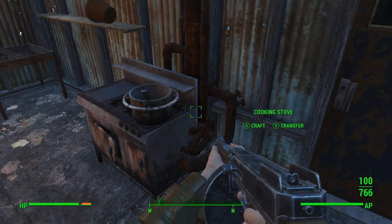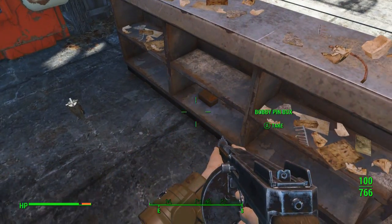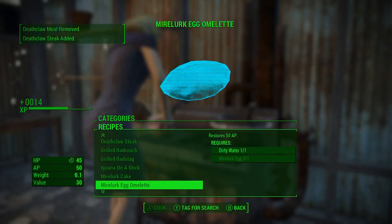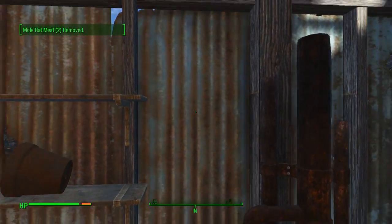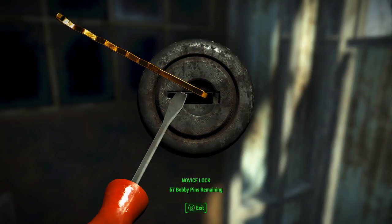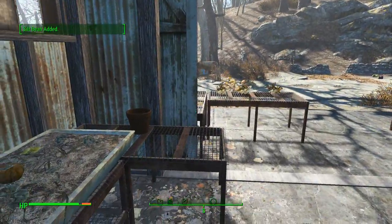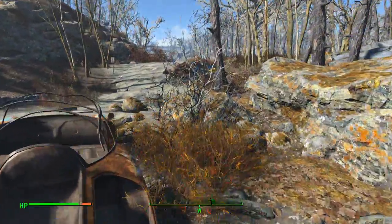I remember Day Tripper was something you needed — I didn't do it. I should have, it would have saved time. I never did the SPECIAL book glitch, but I remember Day Tripper was one of the things you had to use to go over the 10 cap on SPECIAL stats. Let me pick this lock. I know a bunch of friends who did it — they beat the game legitimately and then just used it to get all their stats to 10 instead of having to level up, which is honestly pretty smart because leveling is annoying at level 51.